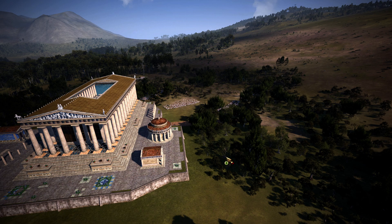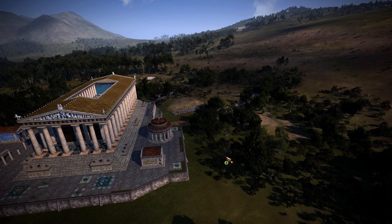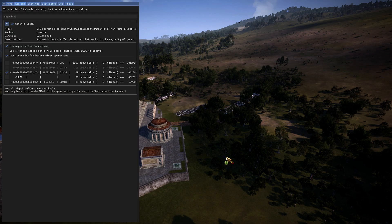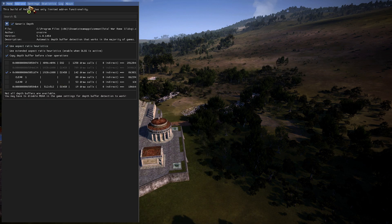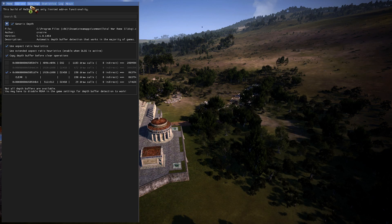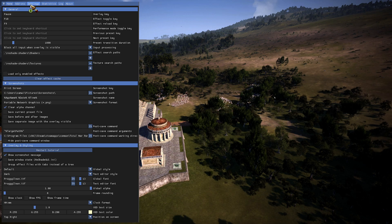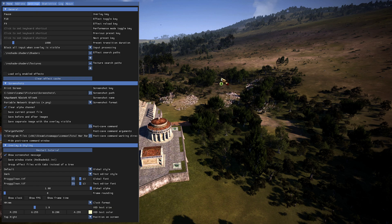You're going to want to start by downloading Immersaholics Reshade. I'll provide a link in the description and the link will include the basic install steps. Installing Reshade isn't too difficult — you just download Reshade, go through the installer, and it'll ask you whether you want to install a bunch of effects. You hit yes to all of those.